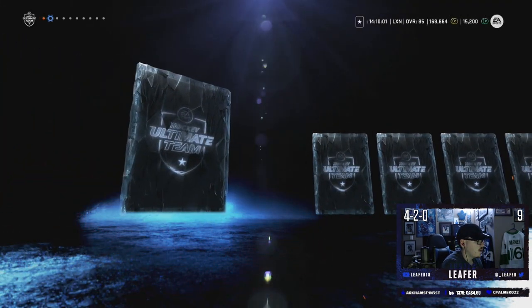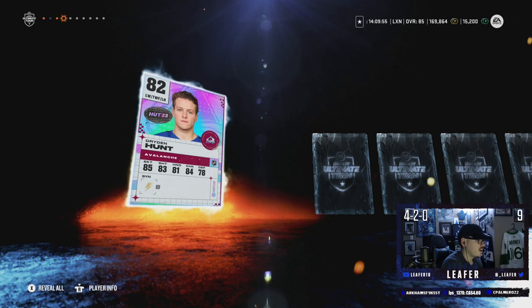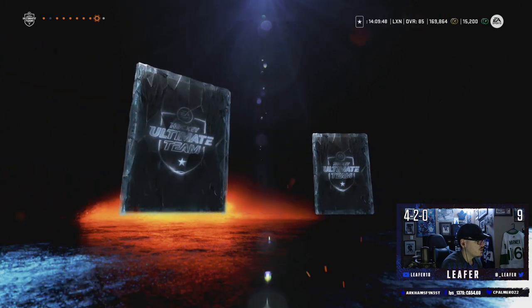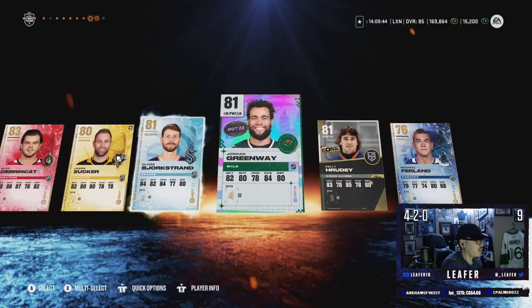Last pack — we gotta get something in this one. Eric Comrie to start off. John Klingberg, Dryden Hunt — an 82 overall. ADB at an 83, that's not bad. Bjorkstrand, Jordan Greenway, Kelly Rudy, and Michael Furland. We're gonna save the rest of the points for later because the rest of the packs in the store are actually garbage.